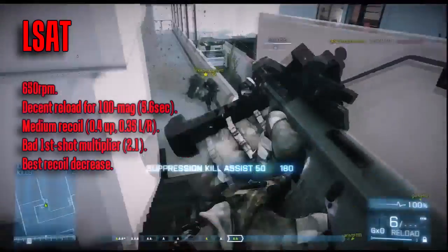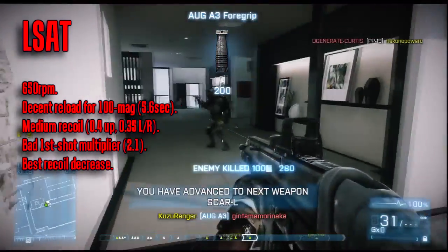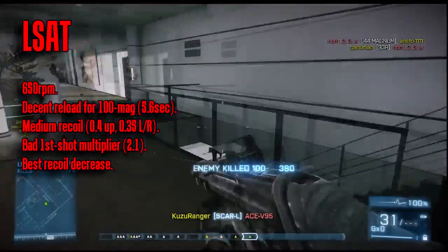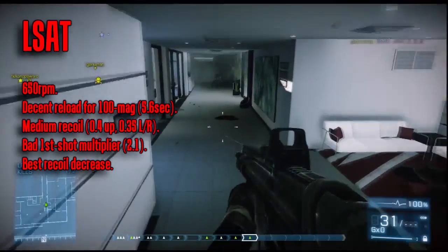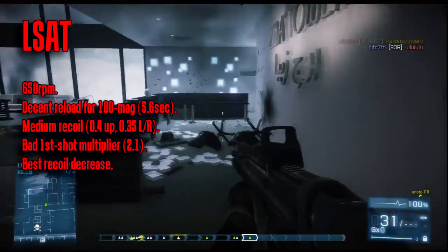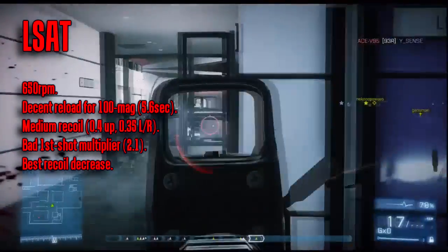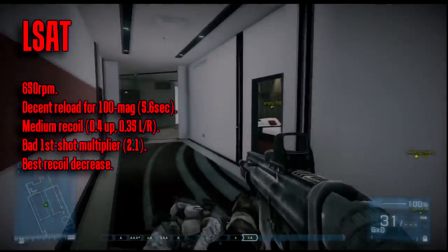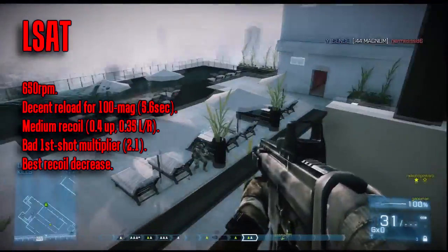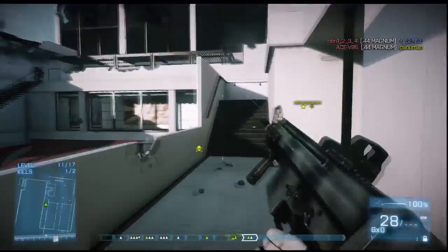The LSAT, also for the Support class, is a hard one for me to rate precisely. It is tied for best recoil and nearly best reload times among the six 100-round mag LMGs. It also has the best recoil decrease. Yet it has the second worst first shot multiplier. Choosing it really depends on whether you want a lower damage more manageable 100-mag LMG, a higher damage but more inaccurate 100-mag LMG, or a normal damage assault-rifle-like LMG with a small magazine. The LSAT could be decent if the player can control the recoil properly, but I see too many variations in LMGs to give anyone a true advantage over the other.